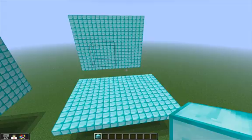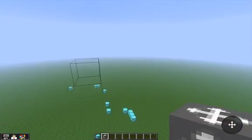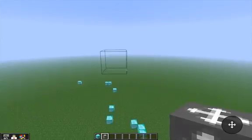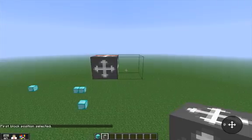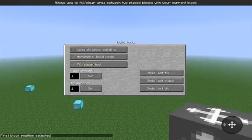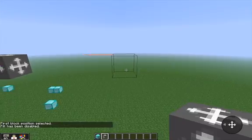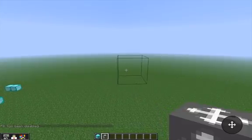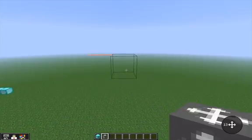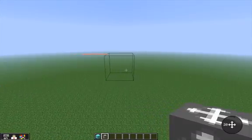There is a new block also called the foundation block. Really really cool — these actually measure distances for you. So if I want to know, if I place a block there, I'd better turn off that fill/clear otherwise it's going to fill with this. You can see down in the bottom corner that it shows me which direction that foundation block is and how far away it is — so you can see it's 17, 20 blocks away.